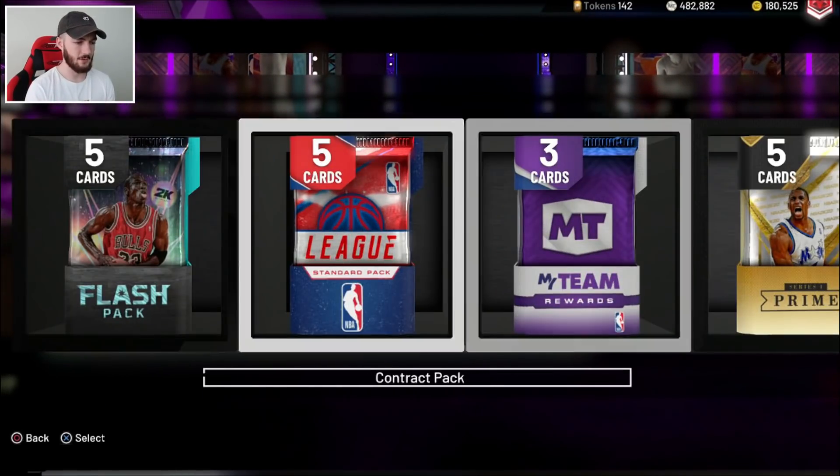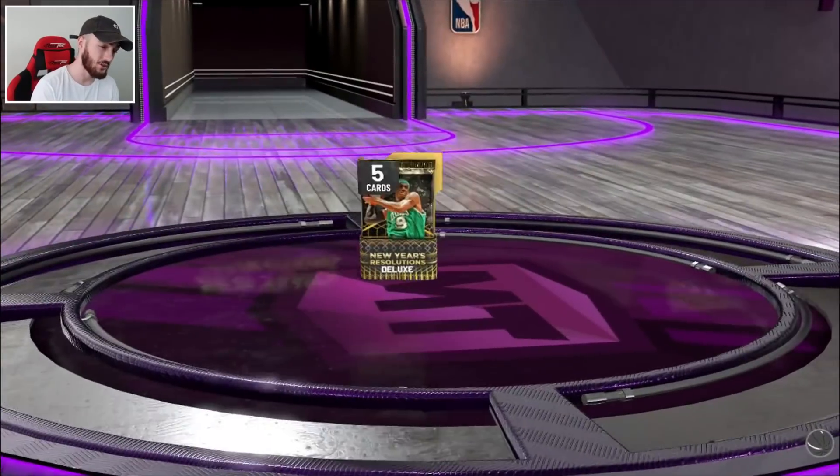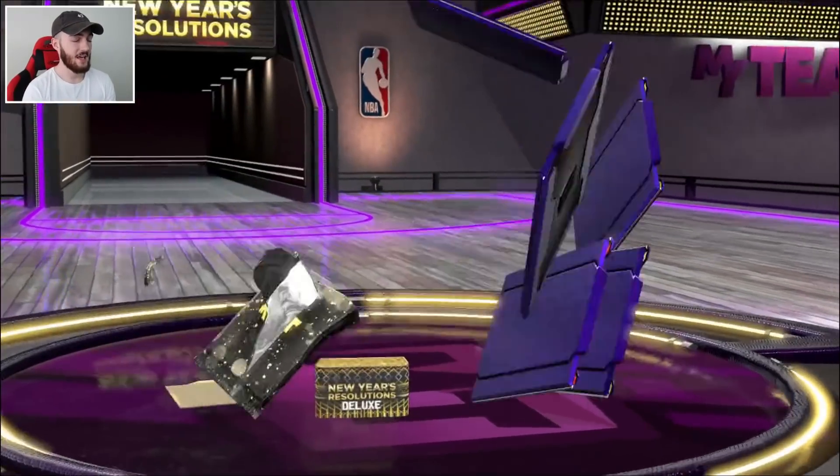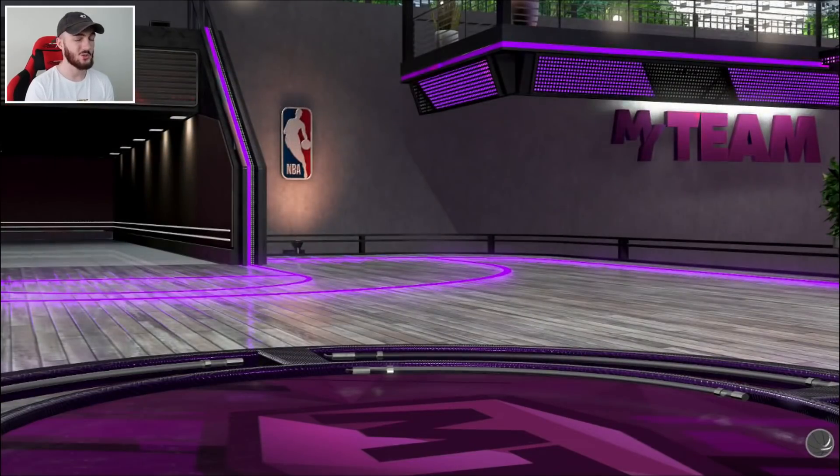We've got some nice packs — a Flash Pack, a T-Mac Pack, and a New Year's Resolution Deluxe Pack. The best possible card we could get from here is obviously going to be a Gilbert Arenas. But we're going to get hooked up with a Ruby Sean Livingston — a little bit of a letdown.